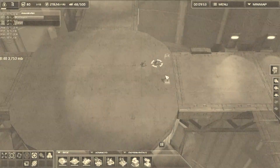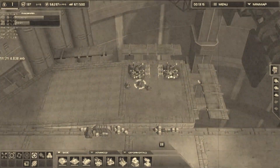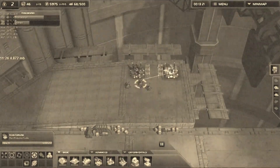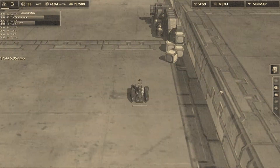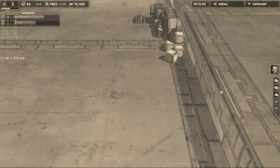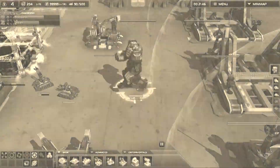We build point defense and now we snag mass — oh, he snagged my mass extractor, that's not good! Here we send an engineer to snag the enemy's mass extractors, but the commander is very restless walking around.